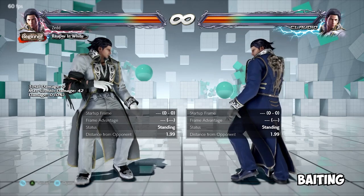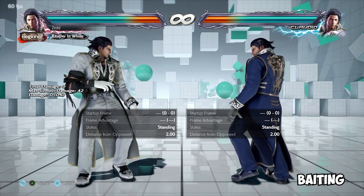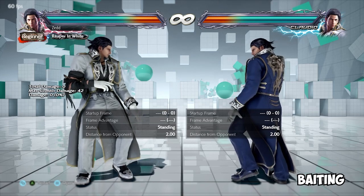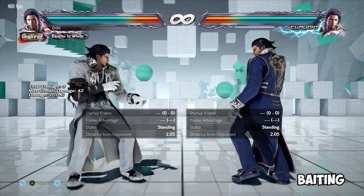Baiting — the intent of getting your opponent to take an action that you will capitalize on. This could be used in ways such as baiting a whiff, baiting a getup attack, baiting a rage art, baiting a heat engage. The idea is to get your opponent to miss or do an action that you will then capitalize on.